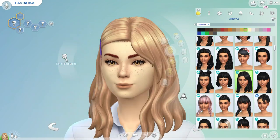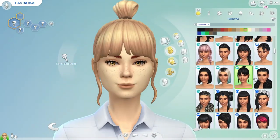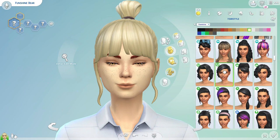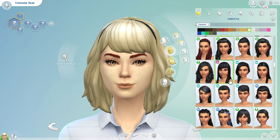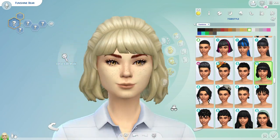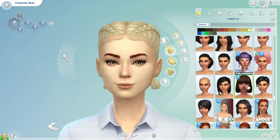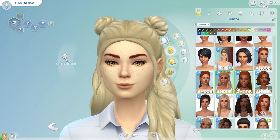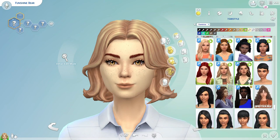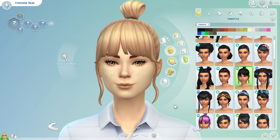For her hair, I really wanted to make sure I got it right because I think a Sim's hair says a lot about who they are as a person. So I wanted something very joyful, youthful, and girly, but also not super high maintenance. I think Funshine Bear would be a go-with-the-flow kind of girl, so I wanted something that represented that. I also wanted to make sure I got the hair color right — while the cheese yellow swatch could have worked, I wanted the hair color to match very close to her skin tone to give that monochromatic look like a Care Bear has.